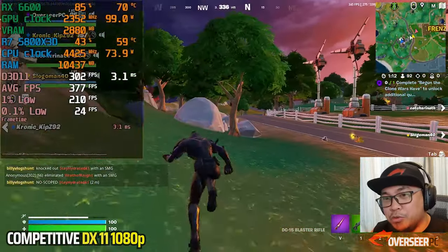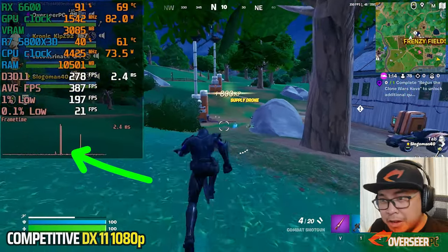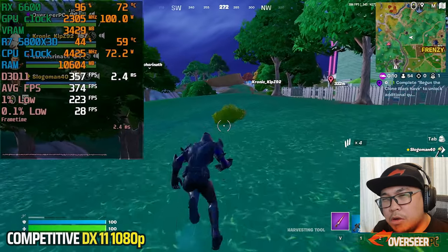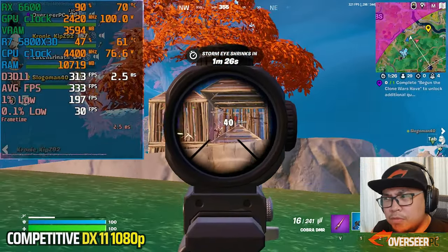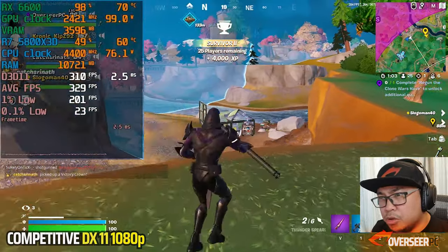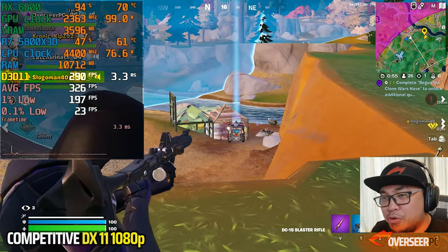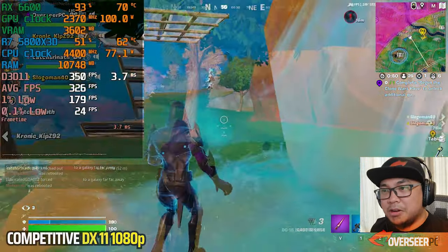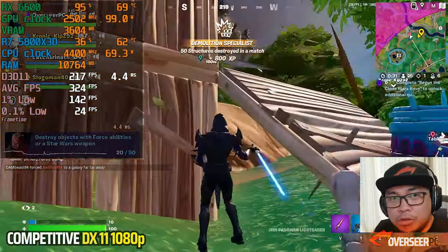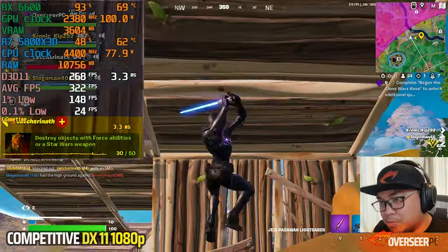Let's look at competitive DX11 in actual real-world gameplay. The GPU is not fully maxed out — about 80-90%, and there are still some frame time spikes which are pretty normal for Fortnite. Anti-lag is still enabled here, so on our next few games I'll turn it off to rule that out. Overall this one is pretty good — GPU utilization maxed out, VRAM at 3.5 gigabytes, RAM at 10 gigabytes, and FPS is around 350. Frame time is pretty consistent for the most part, so stick with DX11 if you're using an AMD card.